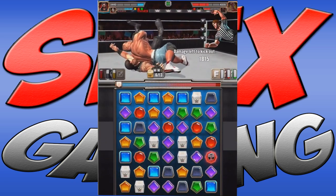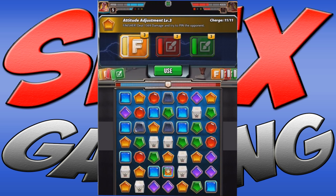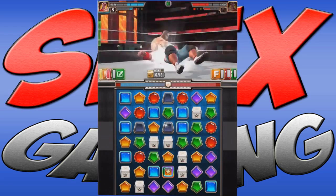One thing to note, and it's covered in the tutorial, is that you have a bunch of extra options that give your character the advantage, and that includes things like signature moves or just something heavy hitting like a suplex or DDT.